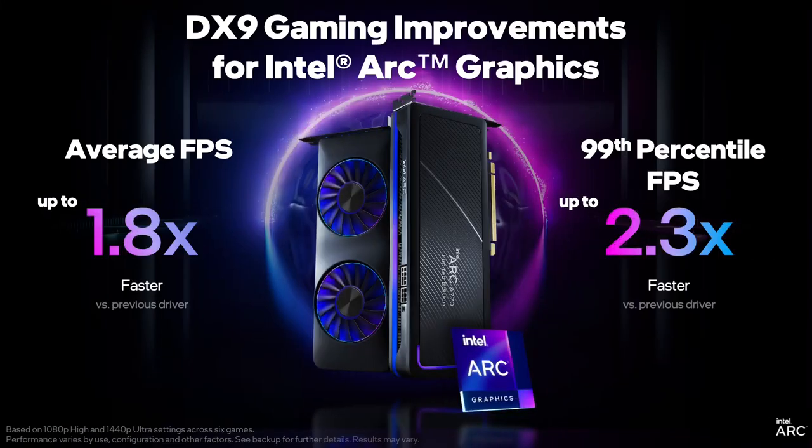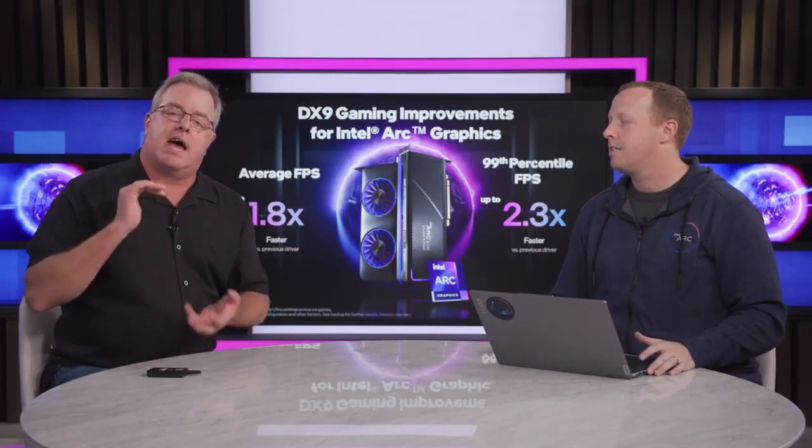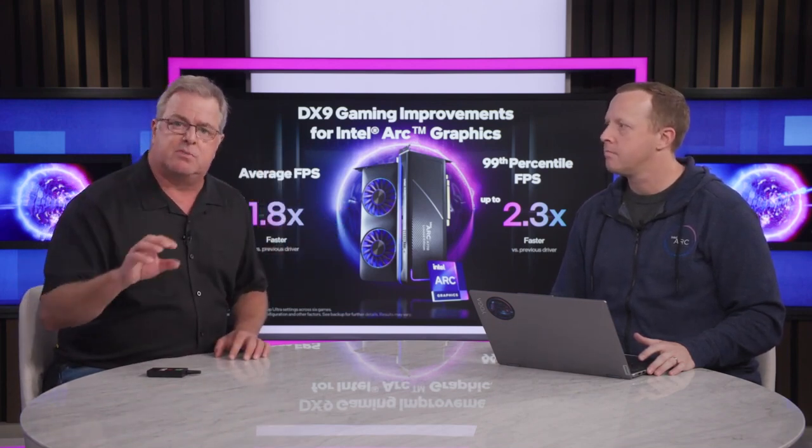We have improved performance by up to 1.8x on DX9 — that's average frame rate, 1.8x performance improvement. This particular instance is about CSGO. There's a bigger number where we talk about 99th percentile FPS: 2.3x improvement. Those of you into this kind of stuff know that percentiles show you about smoothness, so our driver is not just more performance but better experiences — smoother gameplay.